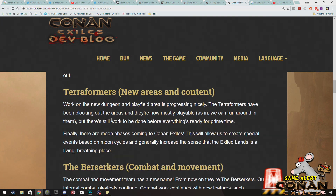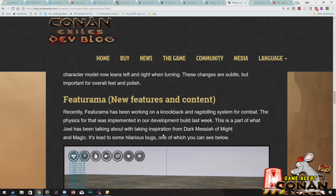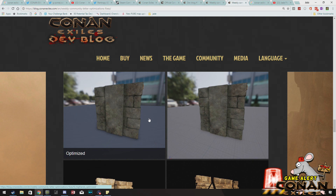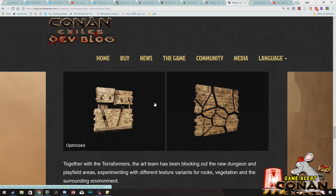They are working on a brand new dungeon and a playfield area — they've mapped out the lands and just need to put the actual areas in and make sure it looks good and plays well. There are going to be new moon phases, so we can celebrate and pray to the moon gods. There will be special events based on moon cycles to generally increase the sense that the exiled lands is a living, breathing place. The rest of the post talks about improvements to combat — things like knockback and ragdoll work — I'll leave the link below. They are also working on building pieces so that when you dismantle them they don't break into so many pieces, which should reduce frame rate issues and improve performance.